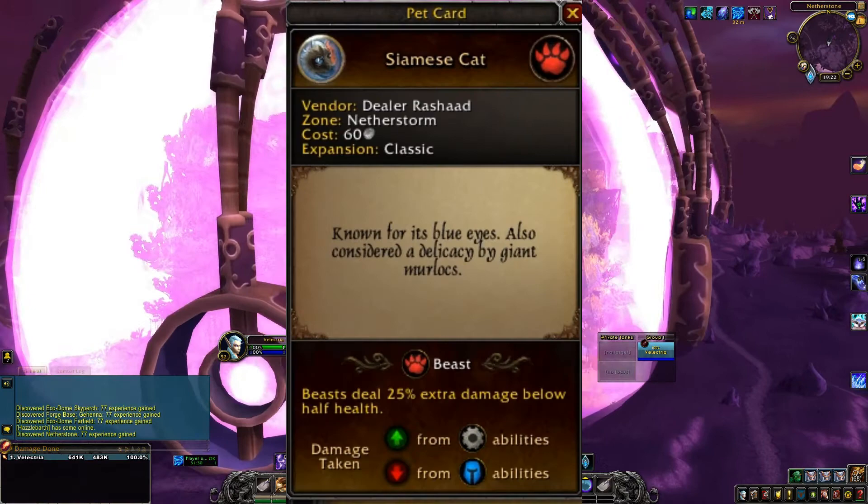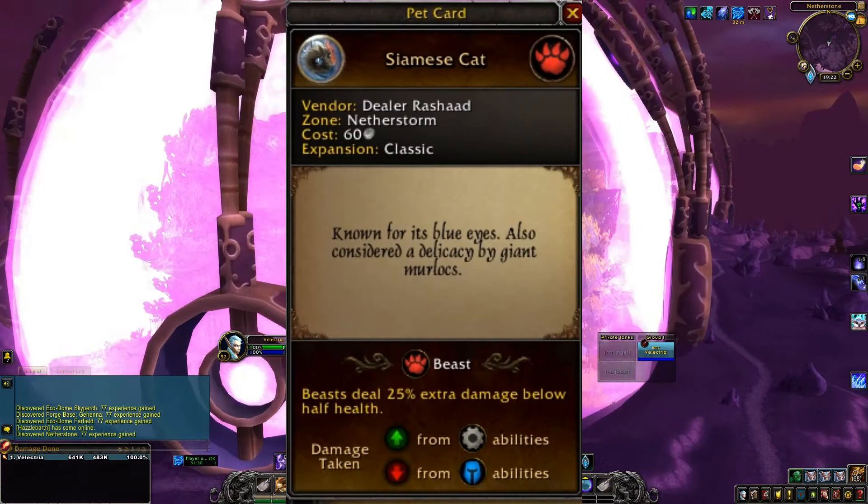As we make our way there, a fun fact about the Siamese cat is that it's known for its blue eyes. It's also considered a delicacy by giant murlocs.